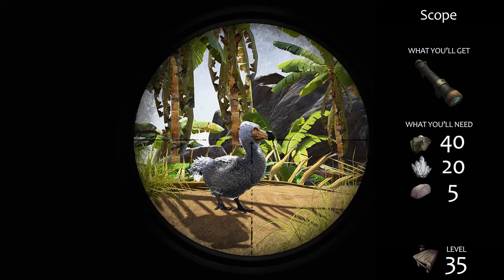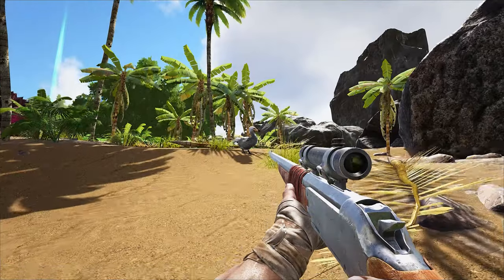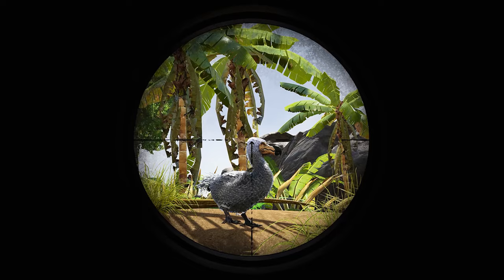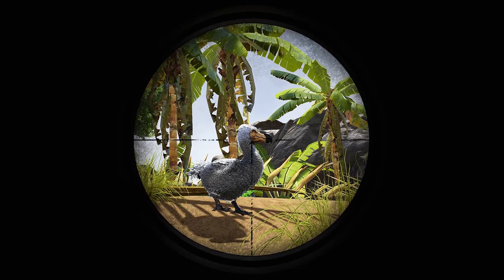Taking a standing scope shot introduces swaying and hurts your aim. So instead, try crouching first and then aim. One downside of the scope is that you can't use it when taming with tranquilizer darts, so be prepared to get up close and personal with your taming targets.